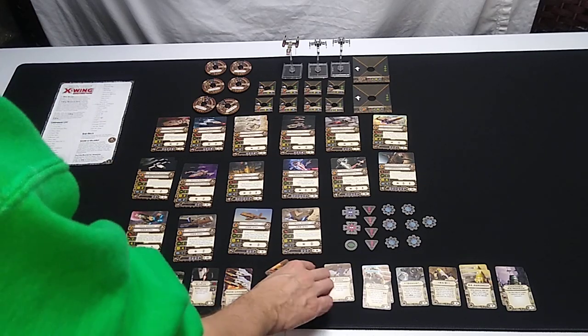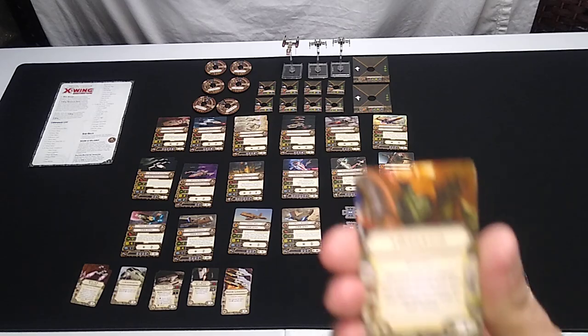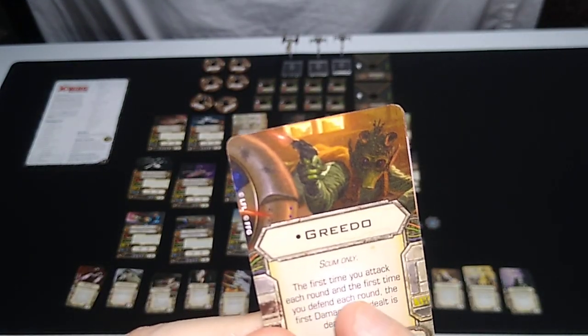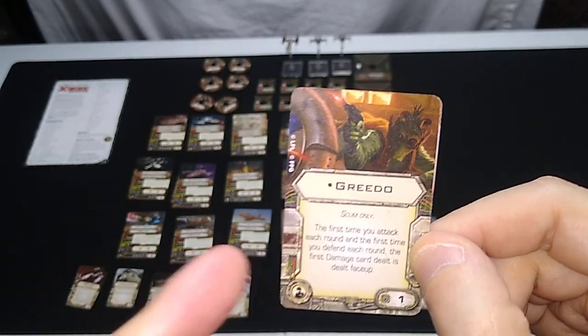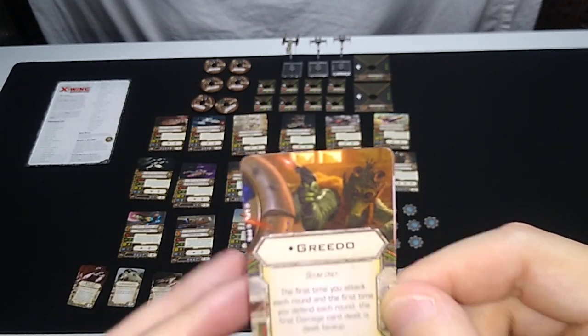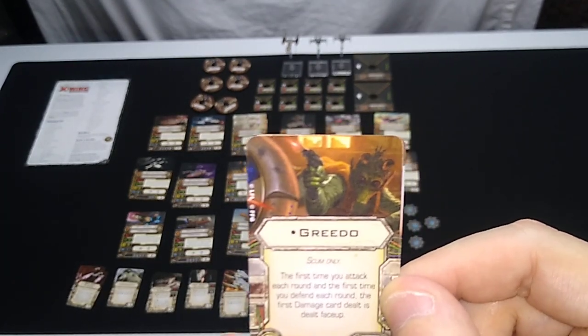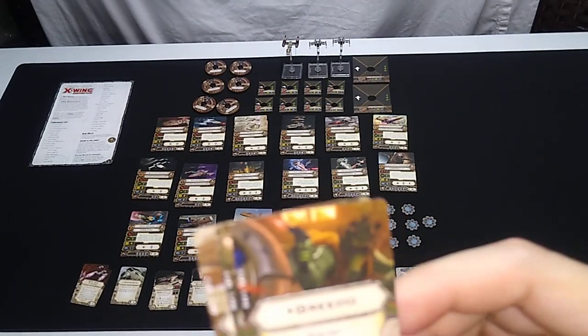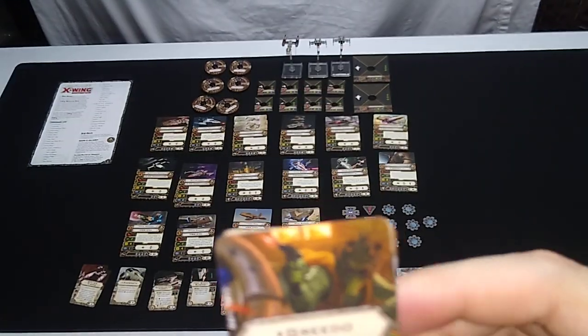Now the crew members — they're each Scum only. Starting with Greedo. Once per round, one squadron point cost. The first time you attack each round and the first time you defend each round, the first damage card dealt is dealt face up — that's an inside joke about shooting first. It's a double-edged sword: it could win the game for you or cause you to lose depending on circumstances. I probably wouldn't run this one.